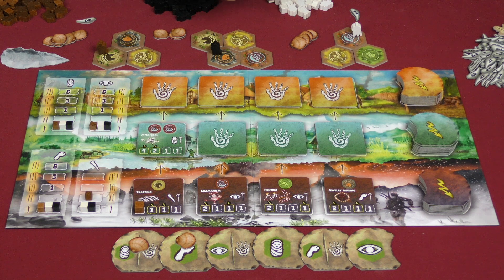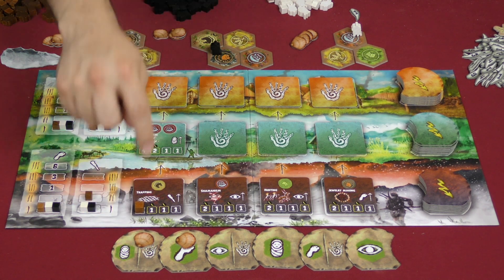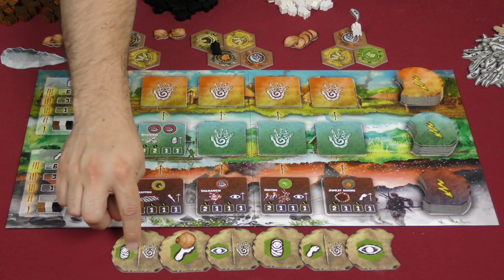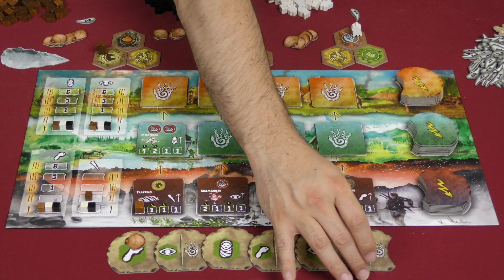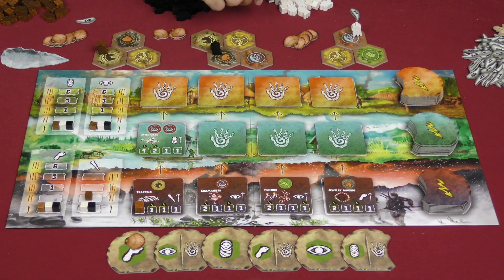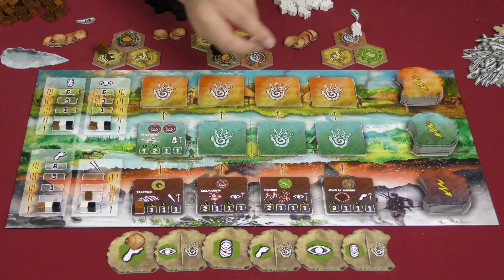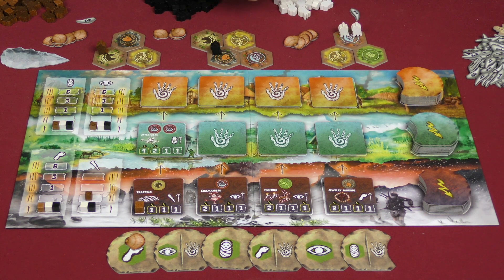This player wants to take the action with the baby icon, so they pick the first tile, collect that shell, and move it to the back of the line. The baby icon allows you to reproduce. They check the track — they're still at level one, so they can only make one new tribe token. It has to go somewhere where there is a tribe token already, so they do that. Then we loop back around to the first player.